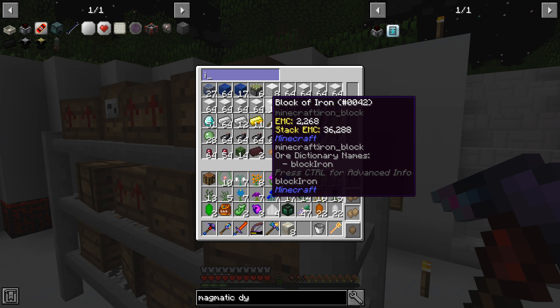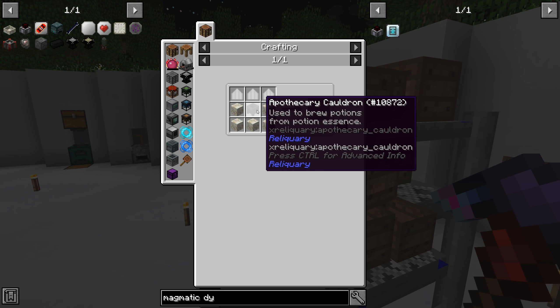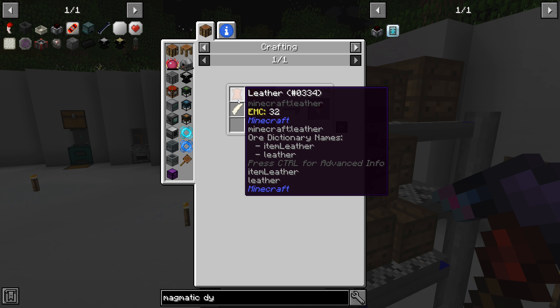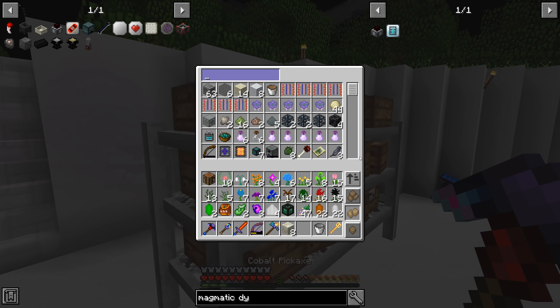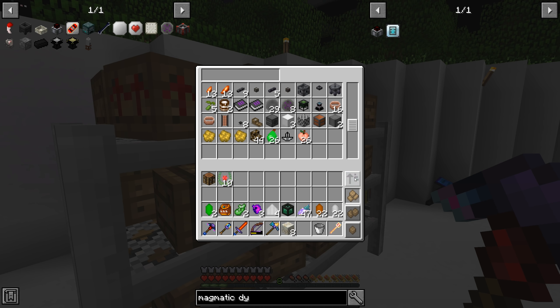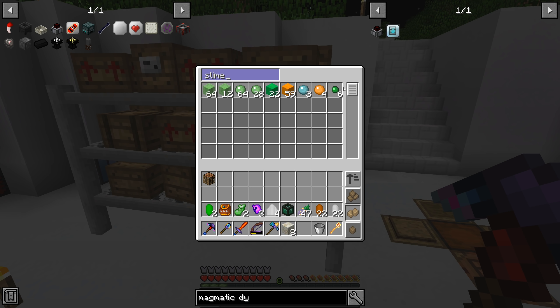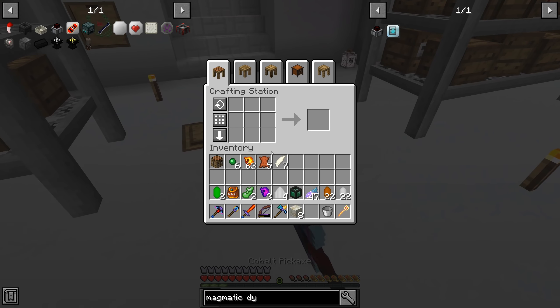We don't have infernal claws. They're made with molten cores, slime pearls, rib bones, and leather — we have all of that. Let's empty the inventory first; there are way too many flowers in here. Now we craft the infernal claws: leather, rib bone, slime pearls, molten cores — two of them. Done! We have the infernal claws and everything else we need for the apothecary cauldron.